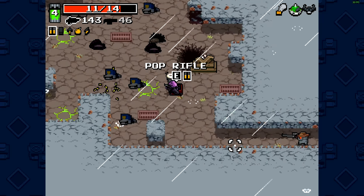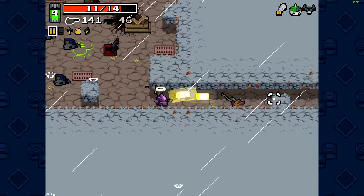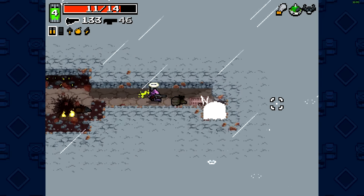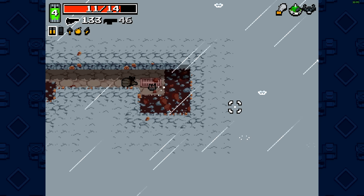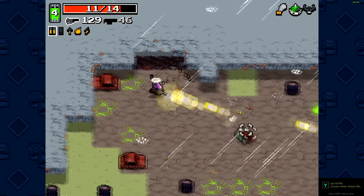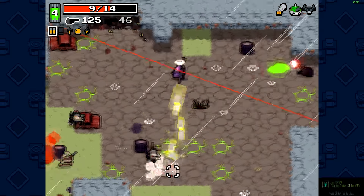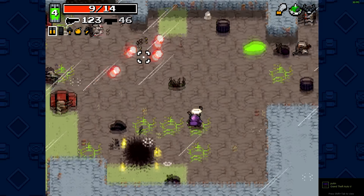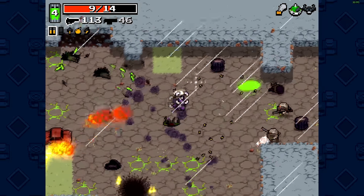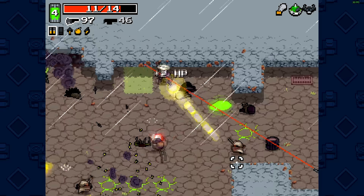Just hit the portal like that — easy peasy. I like the pop rifle. Alright, this is the boss level. This boss is also one of the easier ones — he's stationary, he's not going to move a lot. So you can just shoot him at long range.